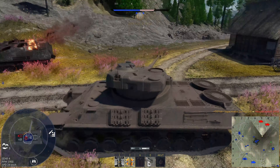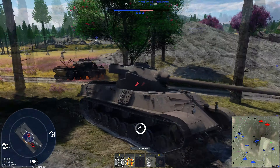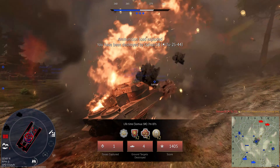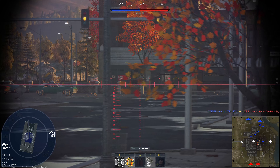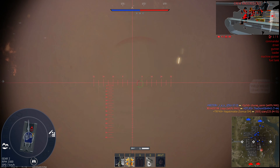Why does it deliver? Is it the speed? No. 16.6 horsepower per ton ratio — not the greatest, but for a heavy tank it's good enough. Top speed is 40 kilometers per hour and in reverse only 6 kilometers per hour. The front of the hull is like a Tiger II.